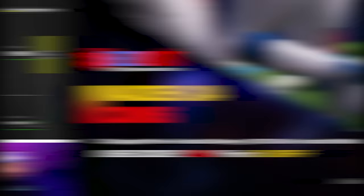If you're looking for cheap fast Madden coins to build that god squad you always wanted, head over to my sponsor Easy MUT and use code CHEW for five percent off your order — the link is in the description.